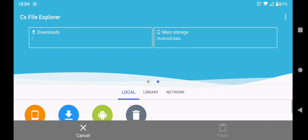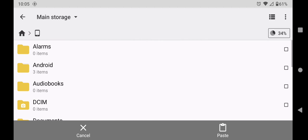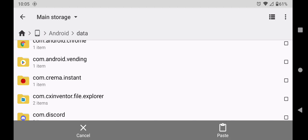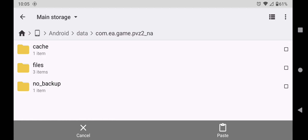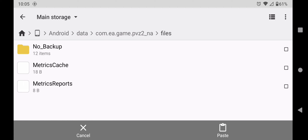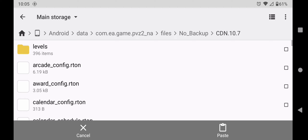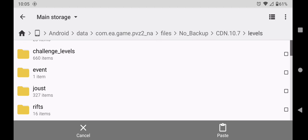Copy that, and then you're going to go home, go to your main storage, go to Android, go to data, and find your PPC2 file — it's right there. Click on it, go to files, no backup, go to your most recent CDN — mine's 10.7 — so click on that, go to levels, and then paste it right there.